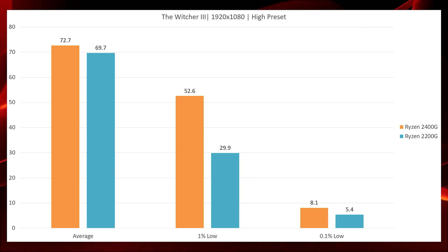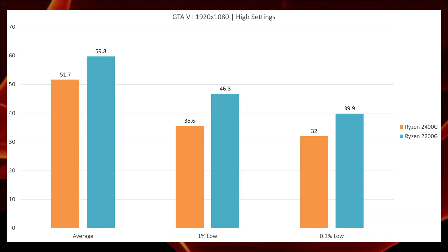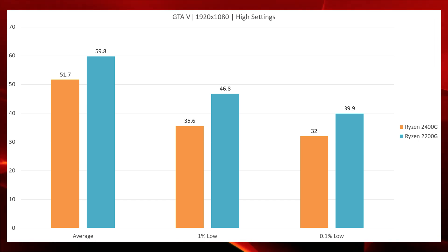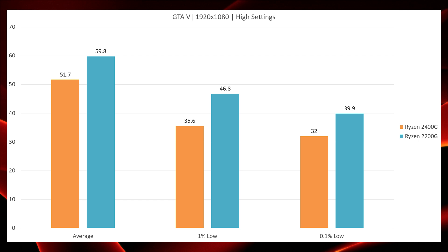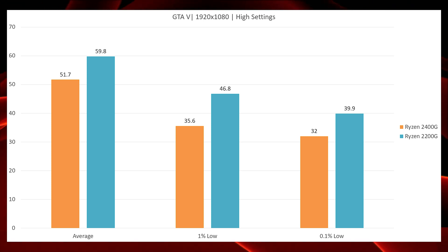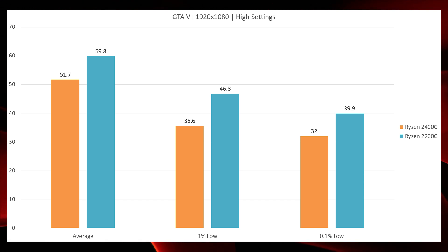Finally, moving into the anomaly of my testing — GTA 5. For this particular run I was not using a built-in benchmark; I was just starting a police chase and going all over the city, which likely accounts for part of the difference between the two CPUs. The 2200G was not the bottleneck in this game — the GPU is what's limiting performance — so I was expecting these numbers to be quite close, and that played out in the charts.